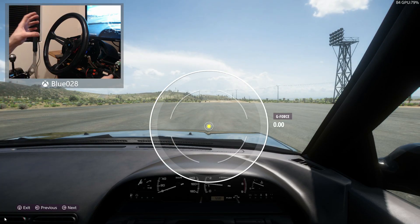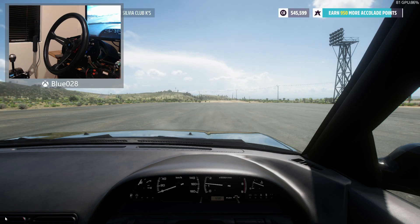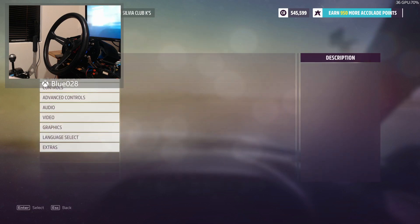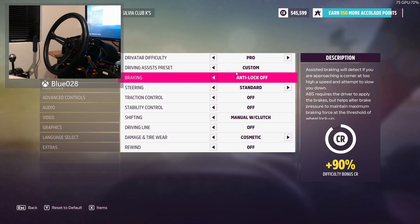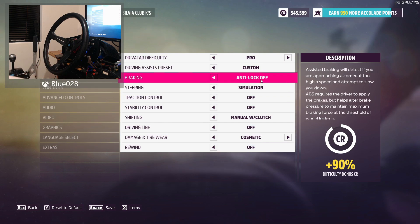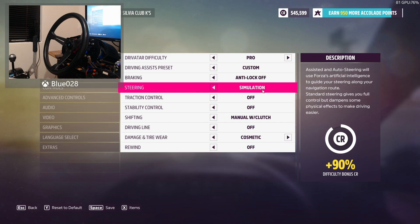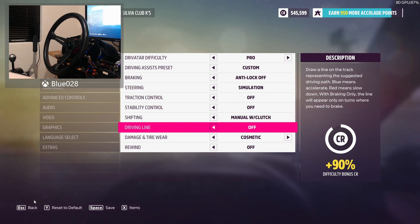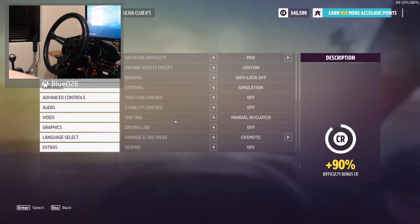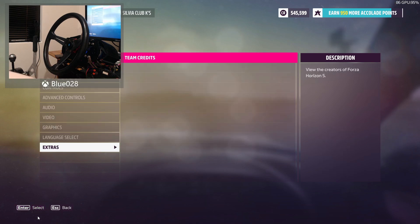So that, in essence, is what the physics-based assist does on normal steering. Now we're going to change it up to simulation steering and do the same thing. I find it a little bit odd that they don't even list simulation steering in the descriptions — it's like they almost totally forgot about it. And it kind of shows because, at the moment, as you're about to see, simulation steering is basically exactly the same as standard steering.